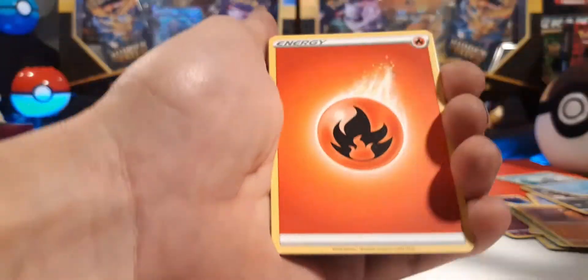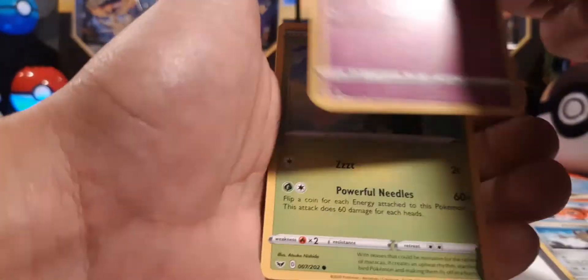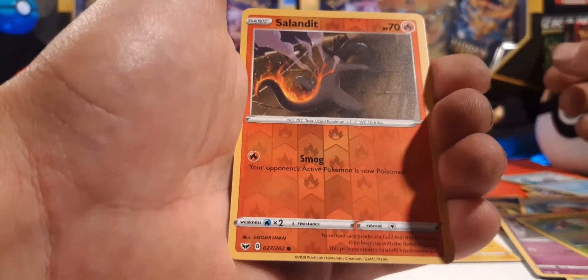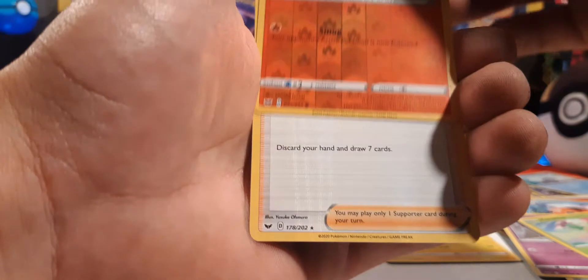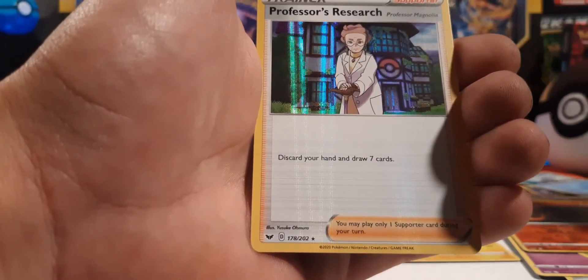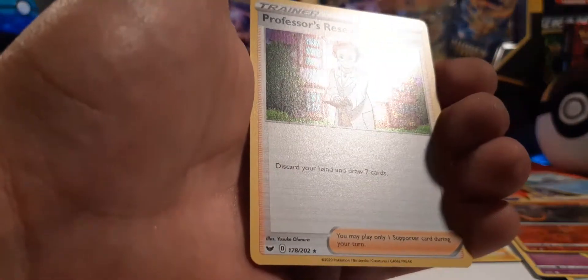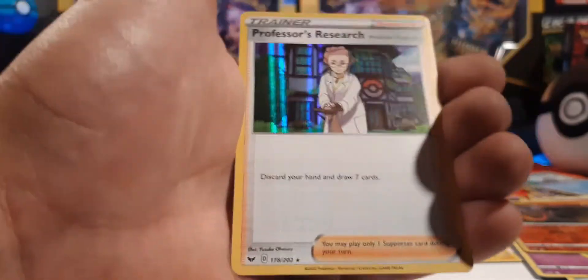Water — that's two fires in a row. We have a holographic Professor's Research! What the heck — I thought that was a Champion's Path card. Isn't this card in Champion's Path?